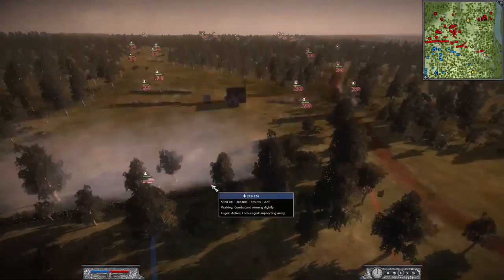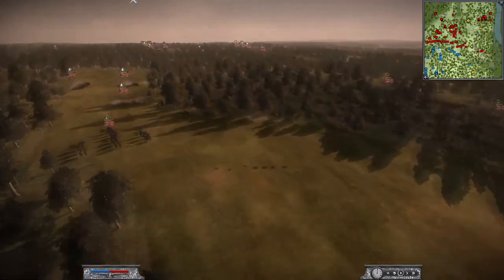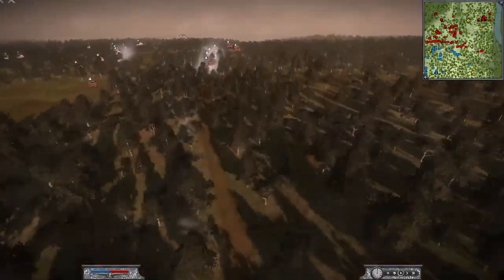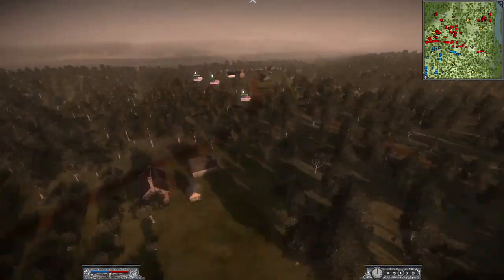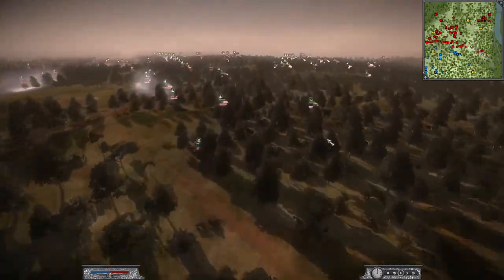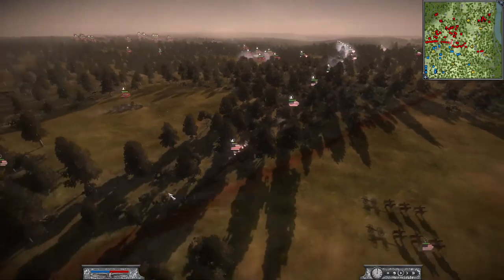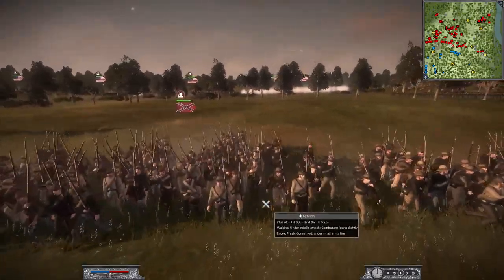I tried to get the 53rd Ohio out of there because I didn't want to get outflanked, but the Confederates are putting on a ton of pressure — their artillery also moving up along with more infantry. The rebels are getting very aggressive. Over here, Matt Bob is pushing up reinforcements, and I have some artillery putting real hurt on the 21st Alabama as they start falling back.